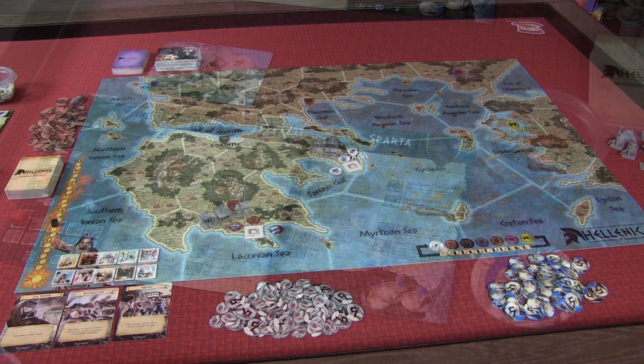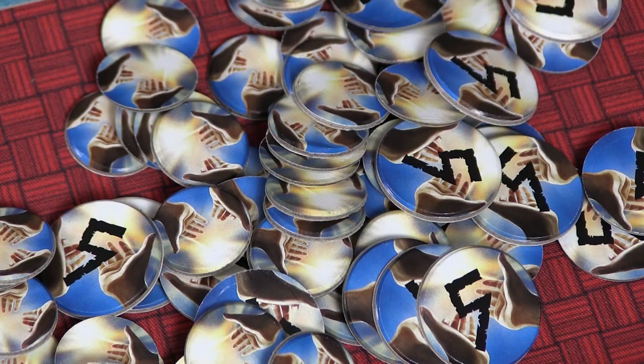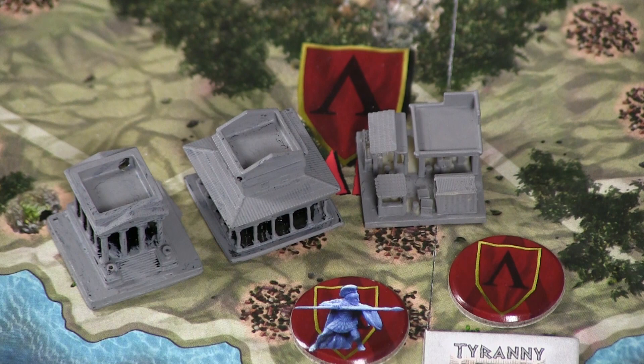After you've set up the common elements of the game, you will give each player a player board, a set of cubes in their color, as well as a cube in a neutral color, a set of three cards representing gods — of which each player will choose one to be their initial patron deity — and a set of three favor tokens. Additionally, each player will get three starting buildings for their starting location, and these will be the same for each player. There will be a marketplace and an academy.